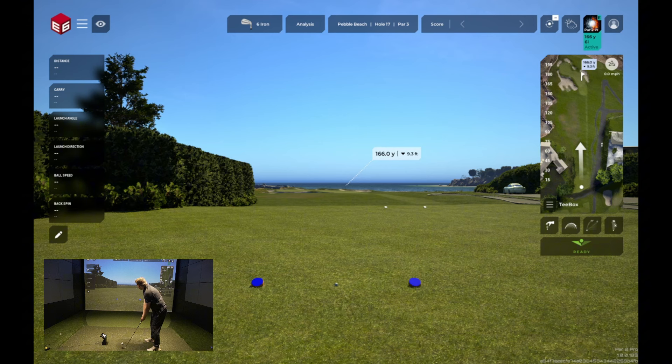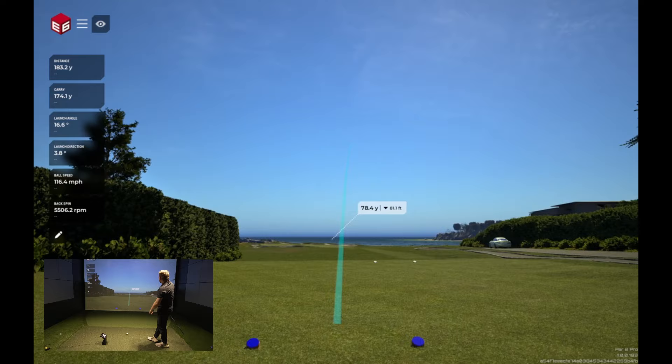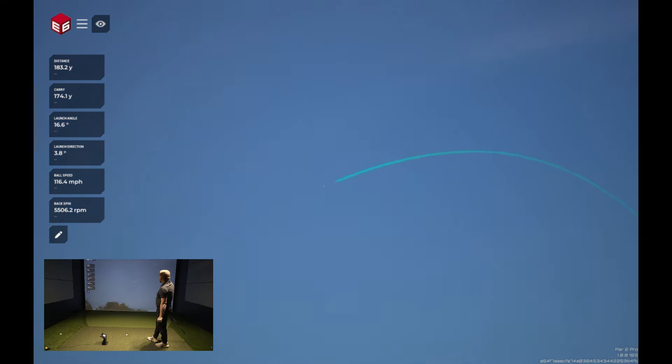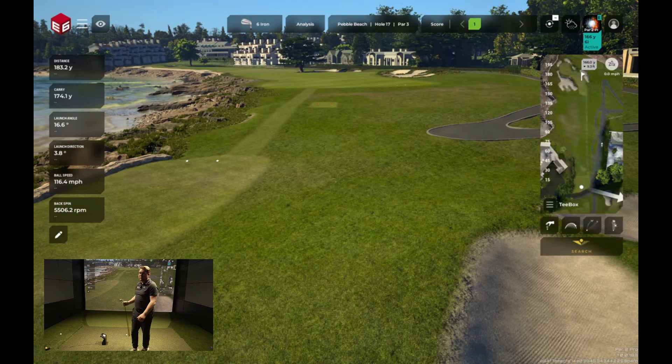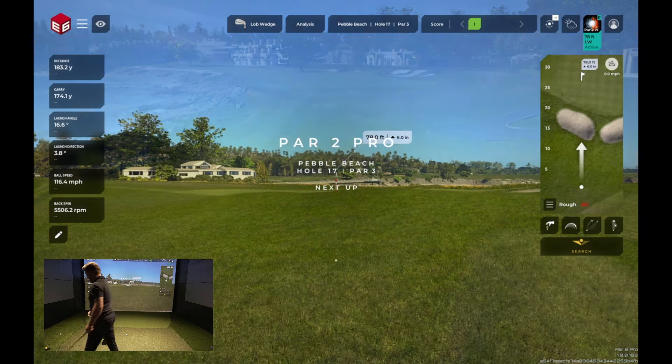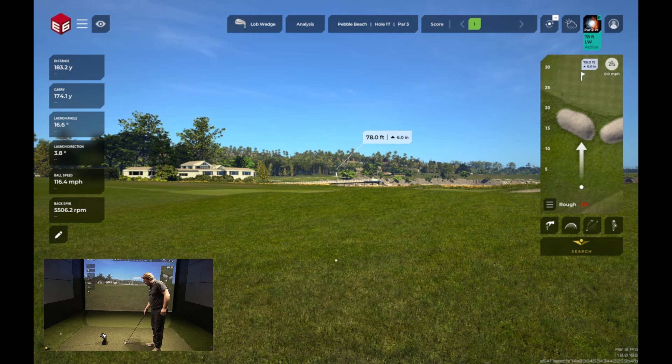So hopefully she has some good things to say after this shot. 166 yards — and that was a little toe pull. Already playing the 18th hole here. Par 2 Pro, trying to live up to his name, is stuck in the rough 26 yards away. Flat as a pancake. Let's see what he does.